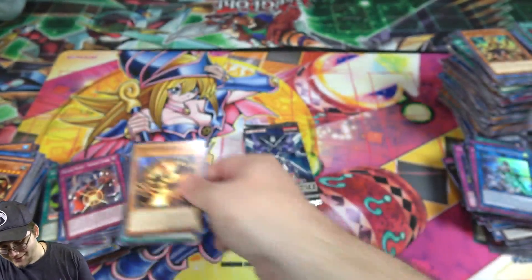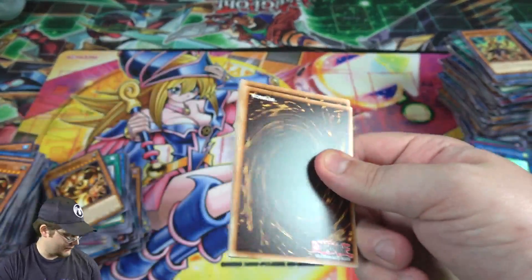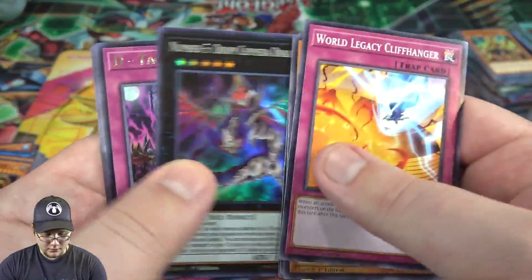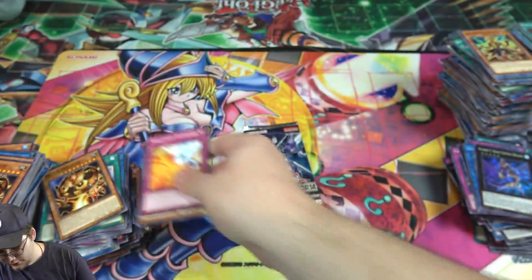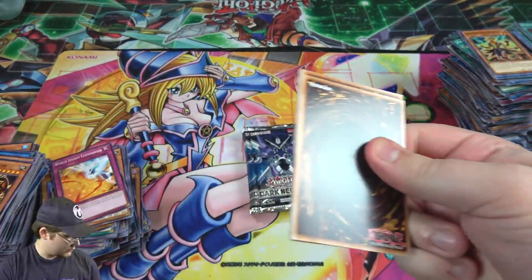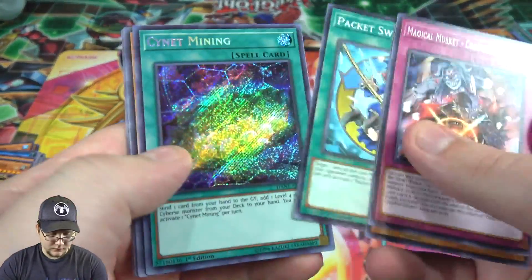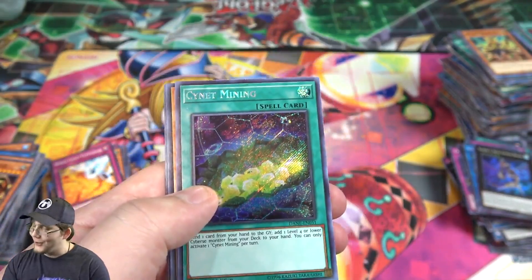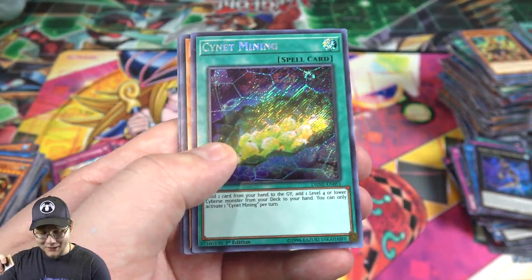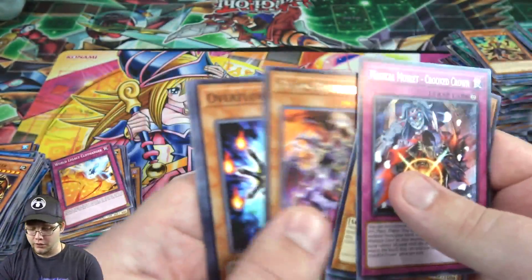For a second I thought we had the Burning Abyss link. For a legacy. Always a Number five. Still happy we finally got that one, that one took long enough — one of the coolest looking numbers. And Cynet Mining, there we go! I was hoping. We just need one more. So yeah, that's one of the secrets I'm worried about — we're closer. That is seriously a great secret rare to get.